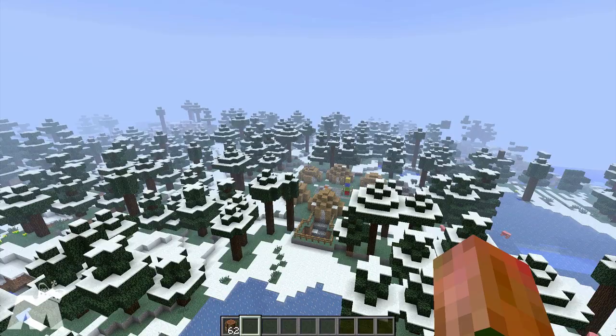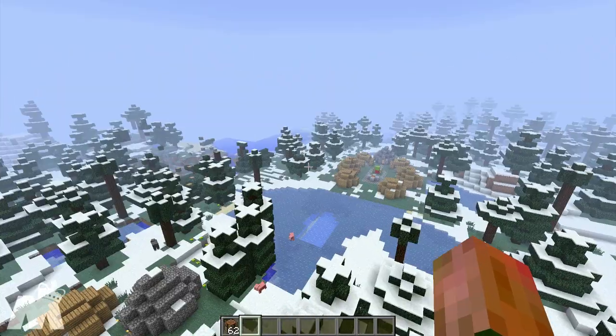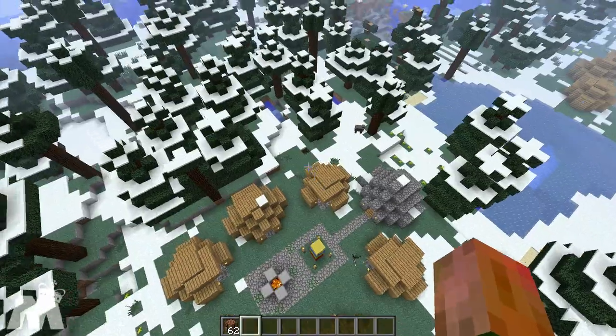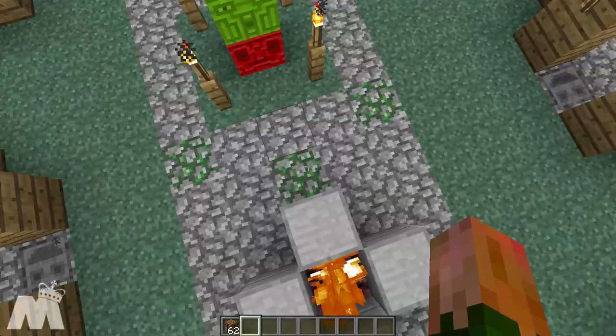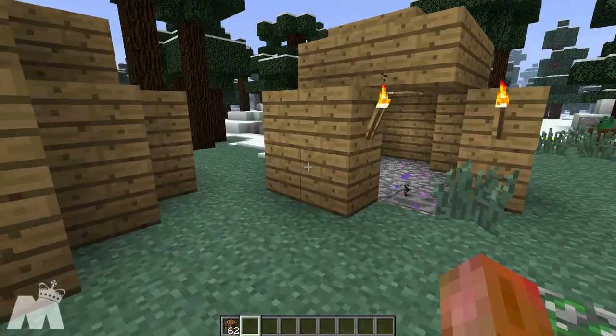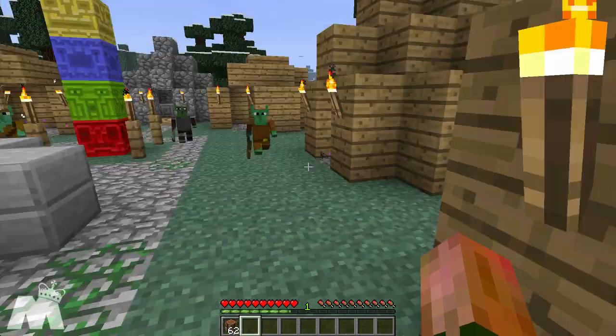As you can see, there are two right next to each other, so they don't seem as rare as the regular villages. Let's just go in here. So, as you can see, there's a bunch of Goblins, and if I switch out of creative mode, they will attack me.